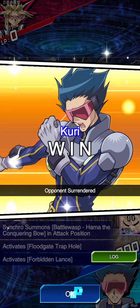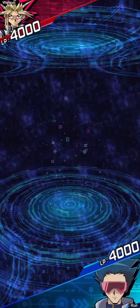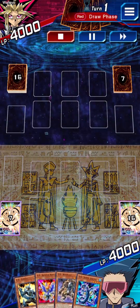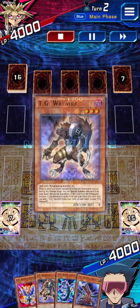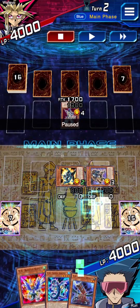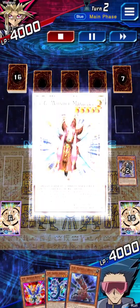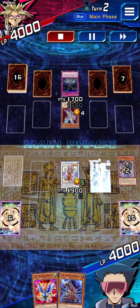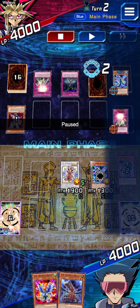Last duel for today. I faced a lot of Teller Knights on the ladder — everyone's playing it, which is kind of weird. We open all of our main boss monsters, which is funny. Wonder Magician is nice here — we can force out the back row. He chains to protect his back row for some reason.